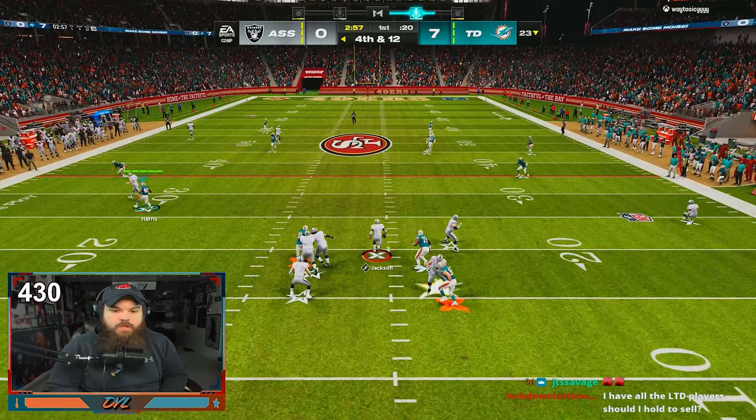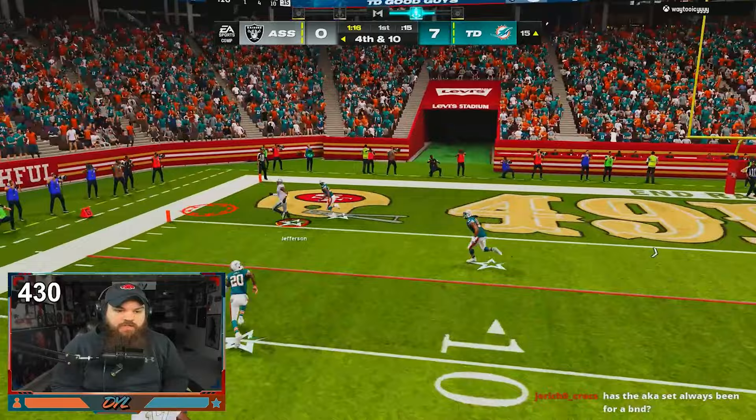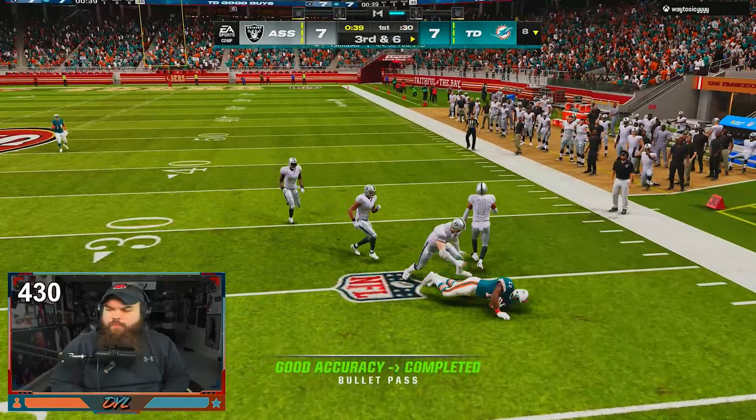That's a good read. It's gonna be tough — I do not have a 99 overall team. Ed Reed is there, I gave him a good animation so he's running FS zone blitz. Touchdown! I don't know why we got that animation, but okay, that was something.